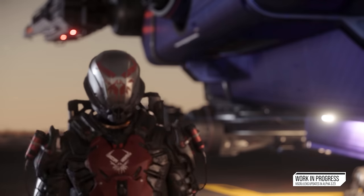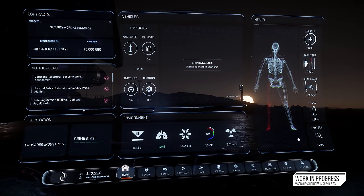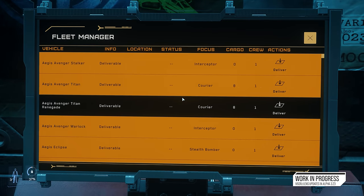Another aspect of the dynamic widget system is that we can turn off specific widgets depending on what you're looking at. If you've got your MobiGlas open, it can hide a lot of the widgets, maybe except for the notifications. If you're looking at a kiosk, maybe we just want to show the control hints on the right-hand side and everything else can be easily hidden.